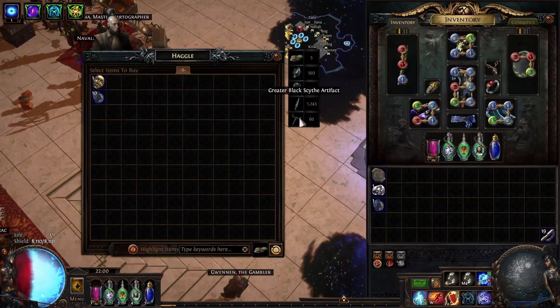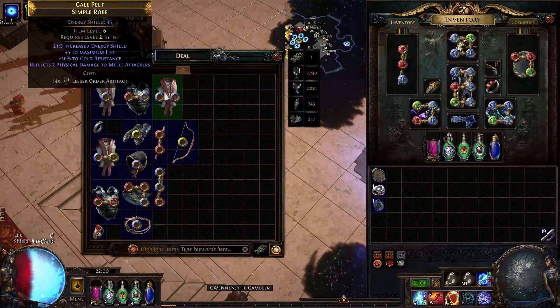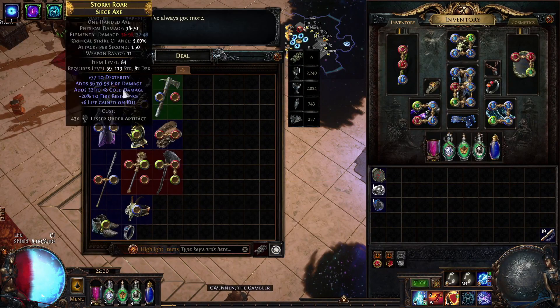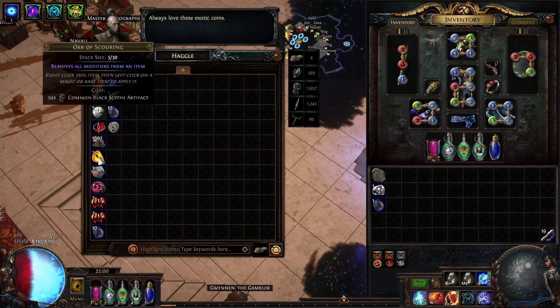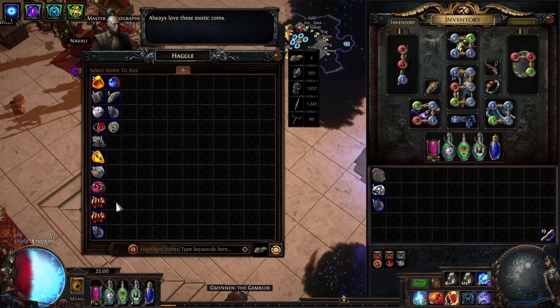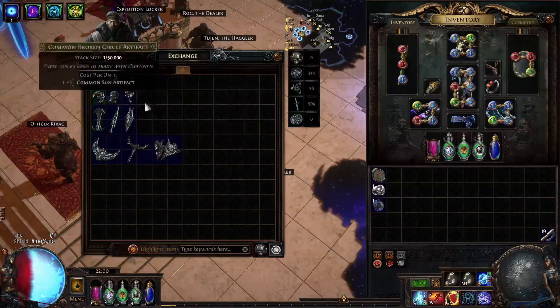You also can reset what he will sell to you. The haggler will sell you currency and stuff like that. This guy is a crafter — you can craft decent items with him. I don't know how to craft items with him so I just skip, but you can reroll and you see new items will appear. This guy also gives exalted orbs and very good currency types like stacked decks — you get a bunch of stuff from him.